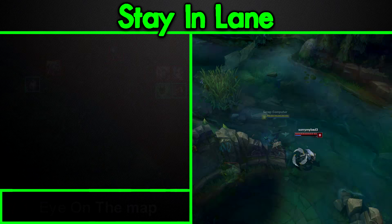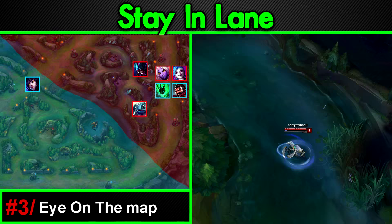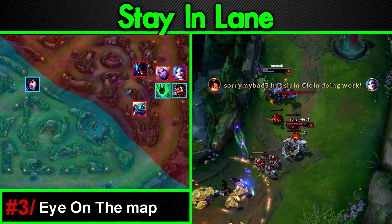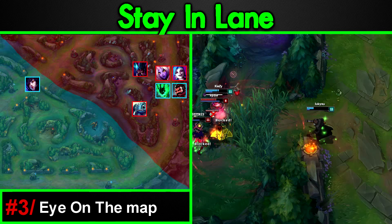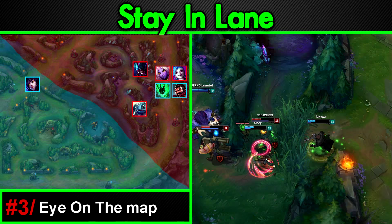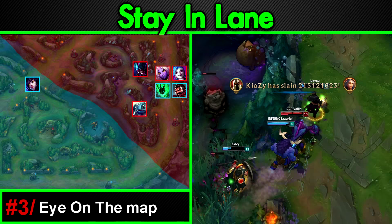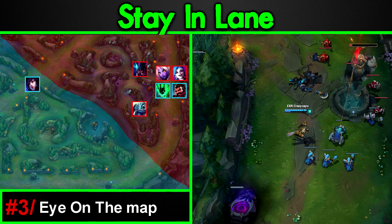Number three: keep an eye on the map. A lot of people do ward but don't actually keep an eye on it. When sieging the second tier, you will be getting ganked — it's a guarantee, you just have to wait for it. But this is a good thing: you'll be forcing the jungler and mid to waste time trying to gank you. If you're safe and you've got wards, they'll come to gank you and waste lots of time. Your support should have their eyes glued on the map for any movement, and you have to run away very early. As soon as the mid lane steps out of lane, run back immediately — where else are they going? Wards are great, but keeping an eye on the map for rotations is extremely important.